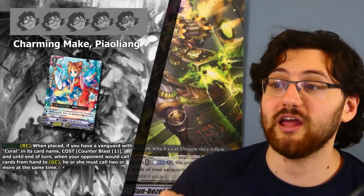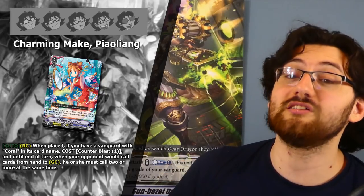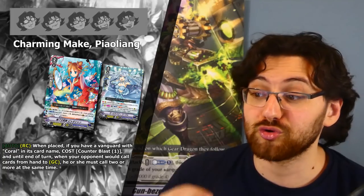The grade 2 support for Coral is Charming Make Piao Ling, who also has a guard restrict ability. Auto on Rearguard Circle when placed — if you have a Coral Vanguard, Counterblast 1, and until end of turn when your opponent would call cards from hand to the guardian circle, they must call two or more at the same time. This is basically the Battledore effect for all your Corals the moment you place it. Unlike the grade 3, it works broadly across all Coral units. You can also bounce it back and use it again. Three stars — not amazing but useful in situations where your opponent has many perfect guards.